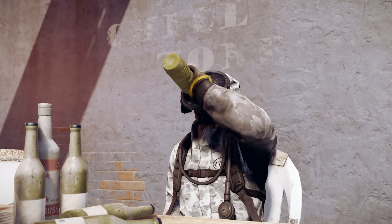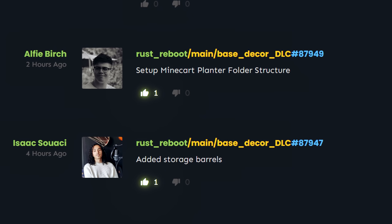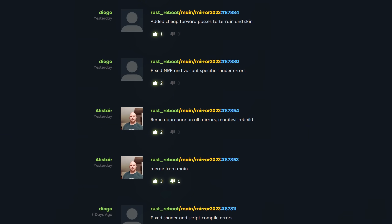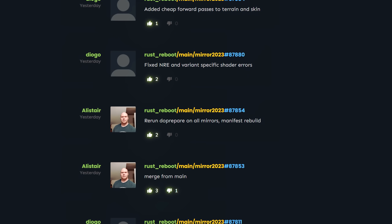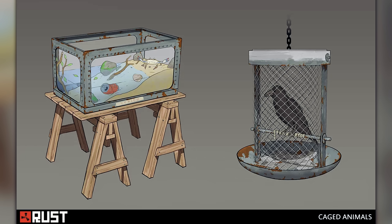Talking of which, that base decor DLC branch I mentioned last week has had a couple of new commits — apparently as well as a torch holder there might be a minecart planter and storage barrels. There's also a branch aimed at adding a deployable mirror to the game. I'm calling dibs on making a hall of mirrors and crashing the server. What I want to know is when we're getting trophies and pet crabs.